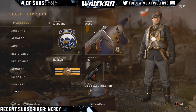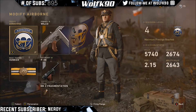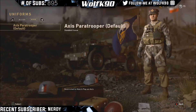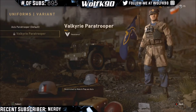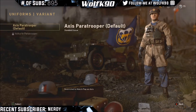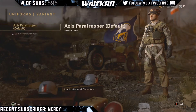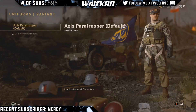So if you want to change it, you pretty much just go over here like you're going to change your regular one — you click Y on your division, go over to Axis, and if you keep it default it will just be whatever your class is. You can see there's only two for this class: you have the Valkyrie right here, and then you have the regular paratrooper for the axis team.